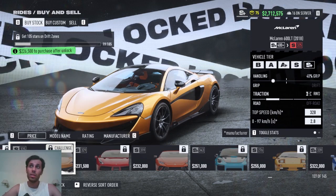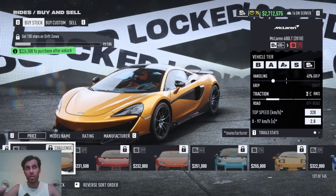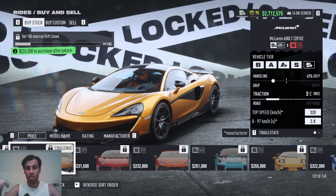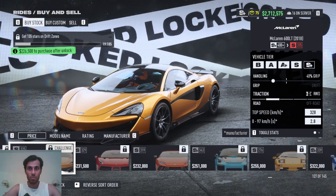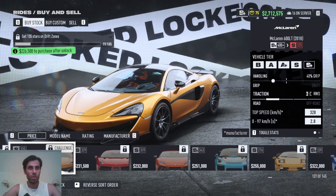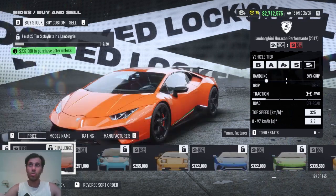The McLaren 600LT is hard to open. To unlock it, you have to get 105 stars on drift zones. Drift zones are found on the game map, and you need to collect all the stars you can. It's a hard challenge but that's what's required.